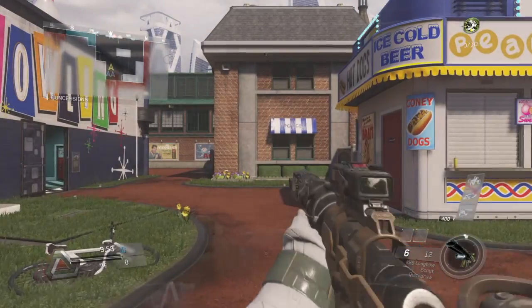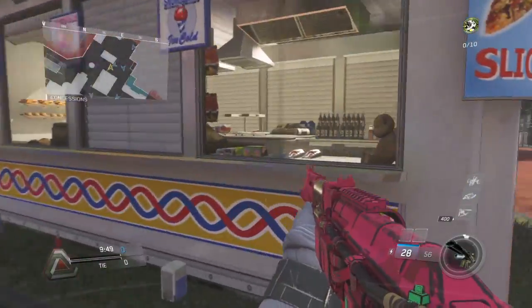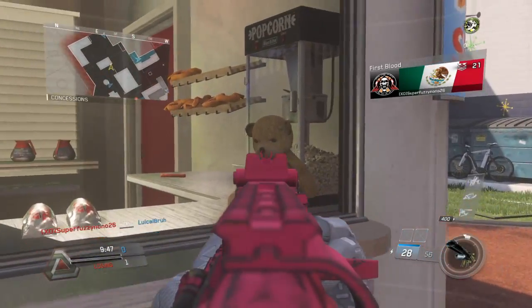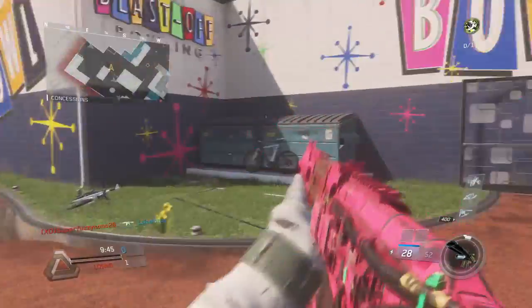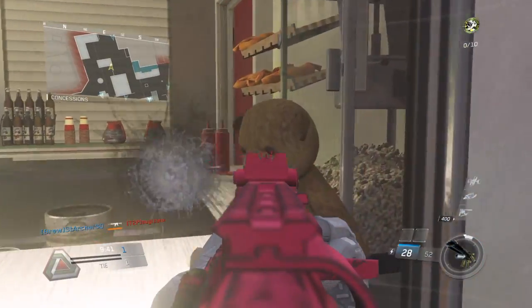Yo, what is up guys, Grim here with a brand new video. I'm going to be showing you guys a little easter egg that I found — it's a teddy bear in the map, throw map. I know there is a teddy bear in the map Frontier, but I actually recently noticed that there were teddy bears and I never seen one. I actually never seen another video on it.